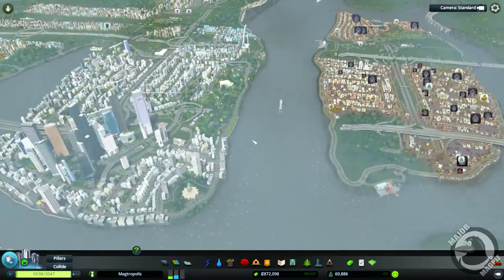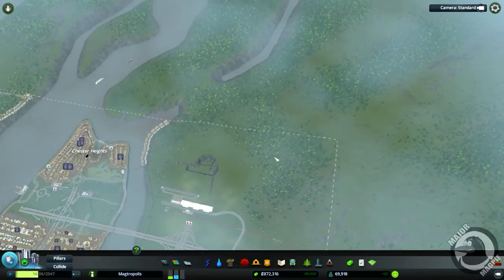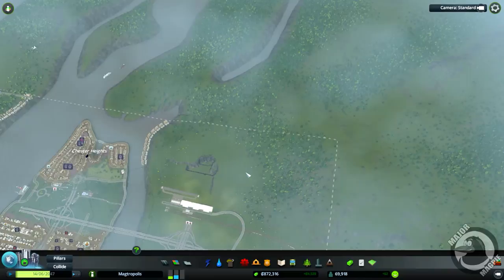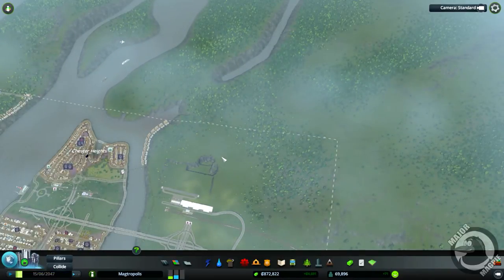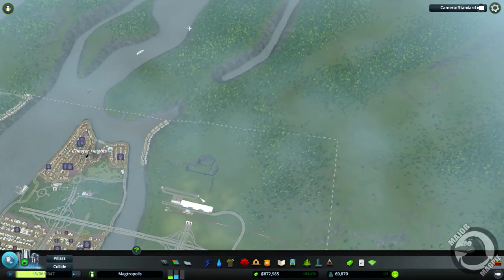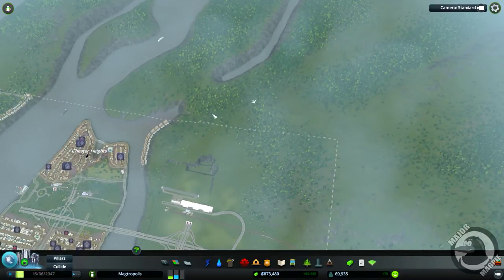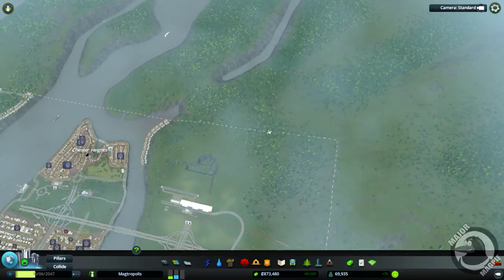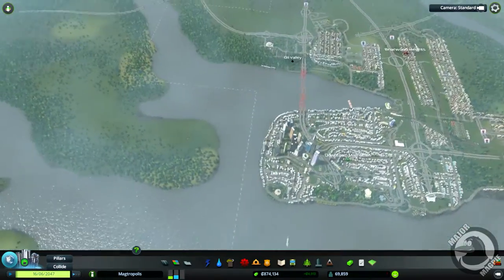In this episode we are going to tackle the airport — we're going from a small airport to an international airport. I'm going to leave that a bit later on in the episode because it's going to need a lot of deformation of the land, which is quite expensive. We do have a lot of money at the moment, but that will quickly change when we start digging up the land. So we are going to start this episode with some skyscrapers.